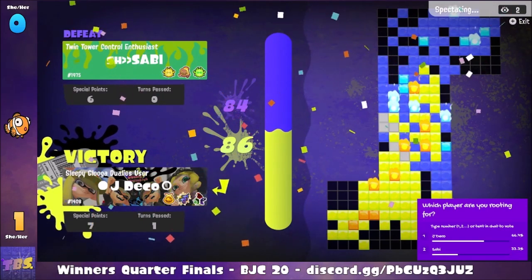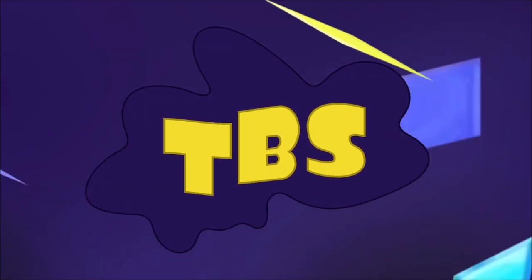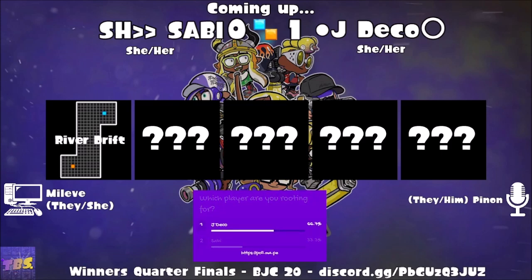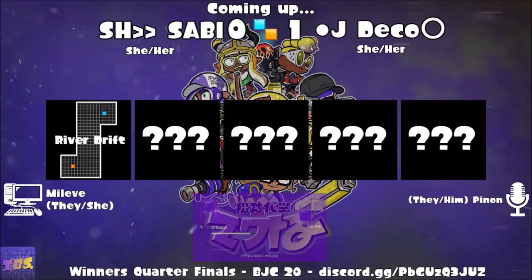That was a very nice comeback from Jade Deco given how that opening started. Both players left a bit of space open on the right side of the map, and that may have been what caused Savvy's loss — not taking advantage of that space, and losing the clash when she did try. Something like that can be detrimental, especially going into the late stages, not having a great spot to special attack. That special weapon clash on the second-to-last turn could have played a factor in the loss.